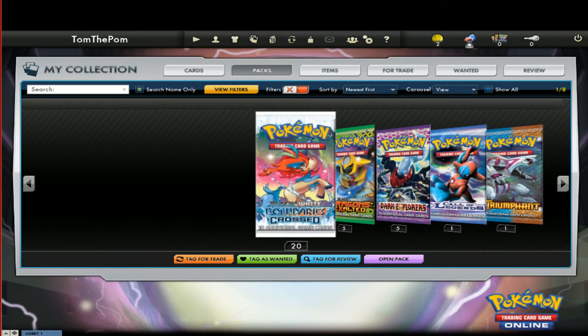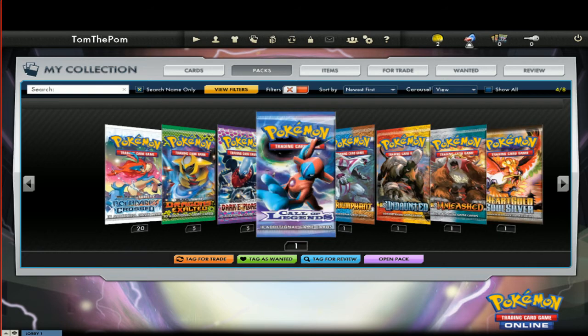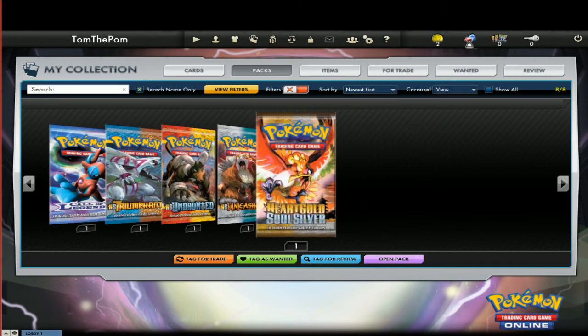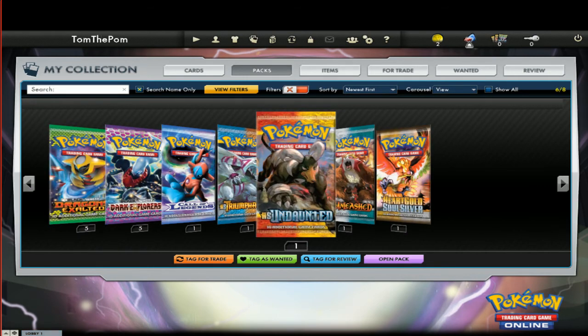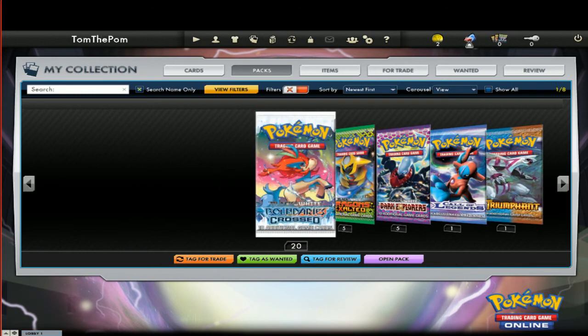We've got 20 Boundaries Crossed, 5 Dragons Exalted, 5 Dark Explorers, 1 Call of Legends, and then one of each: Triumphant, Undaunted, Unleashed, and HGSS. Okay, alright, cool. So let's get started.